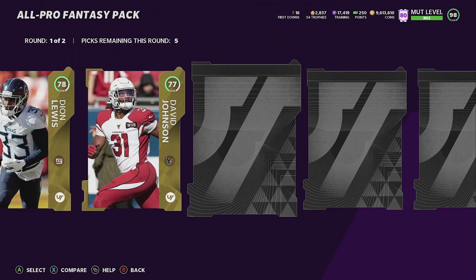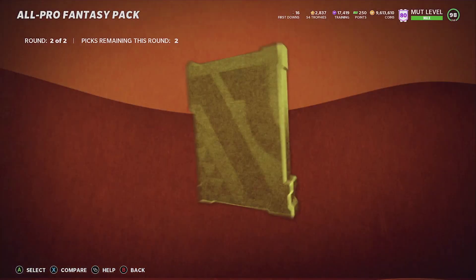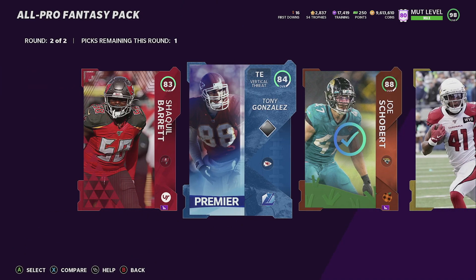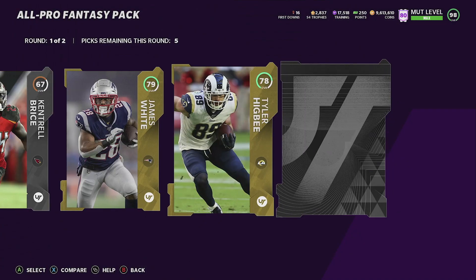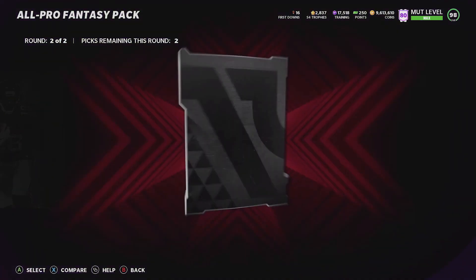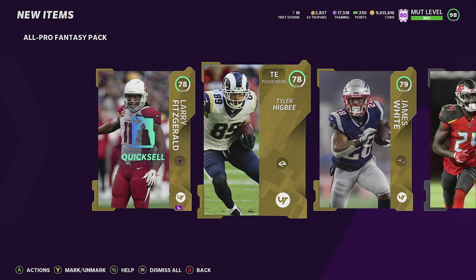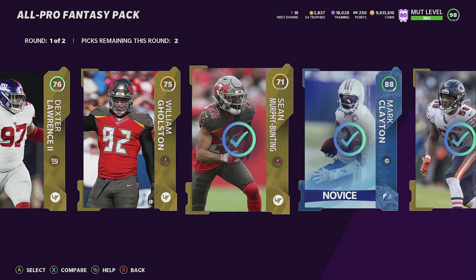We're pulling a lot of team of the weeks — terrible. We get an 82, then from the clutch pack: 87 out of position, 86, 87, 86 — first round, not bad at all. I'll take that Shaquille Barrett — hopefully he stays on the Bucks. He's gonna get a big contract, he's been balling out the last couple years. First round all gold.